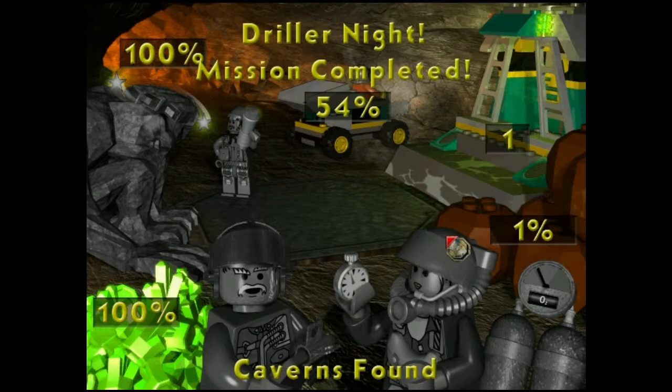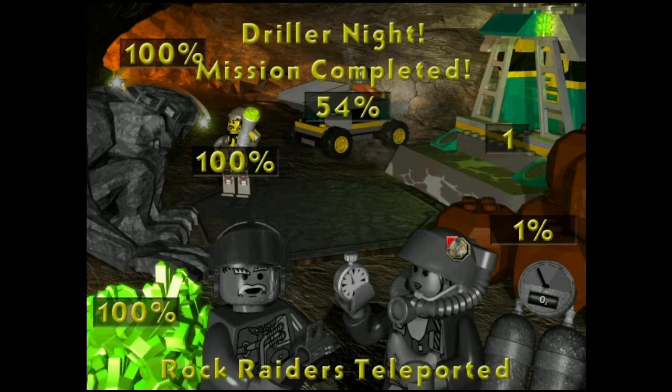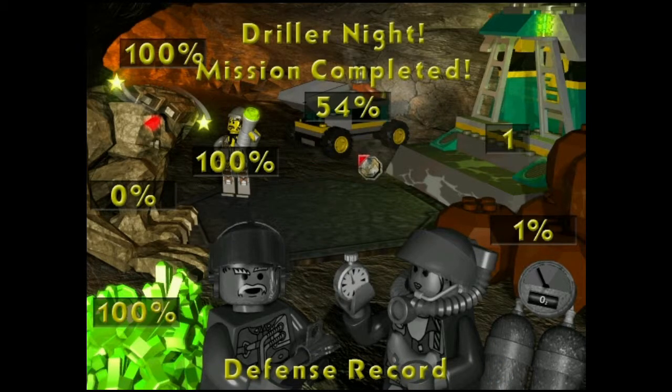Base size one. Hundred percent of caverns found. I love end screens like this — gives you loads of stats.